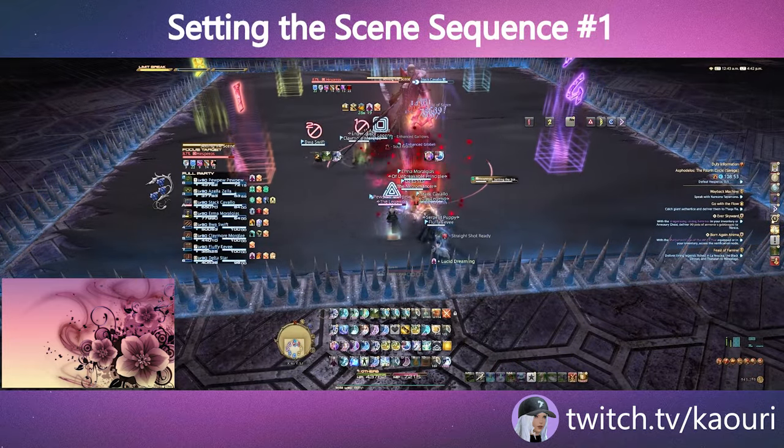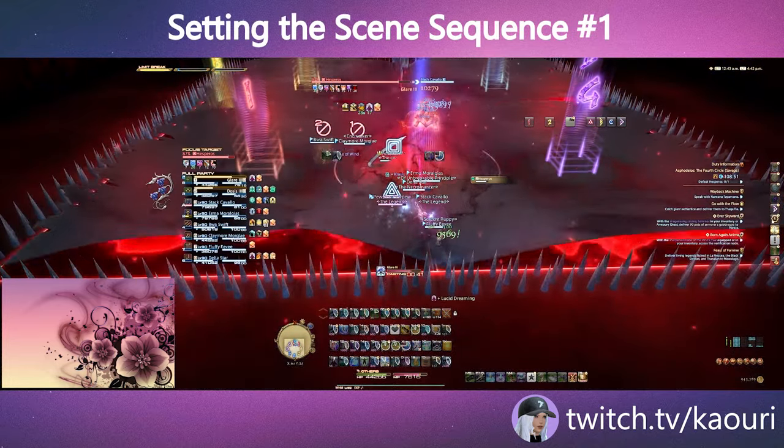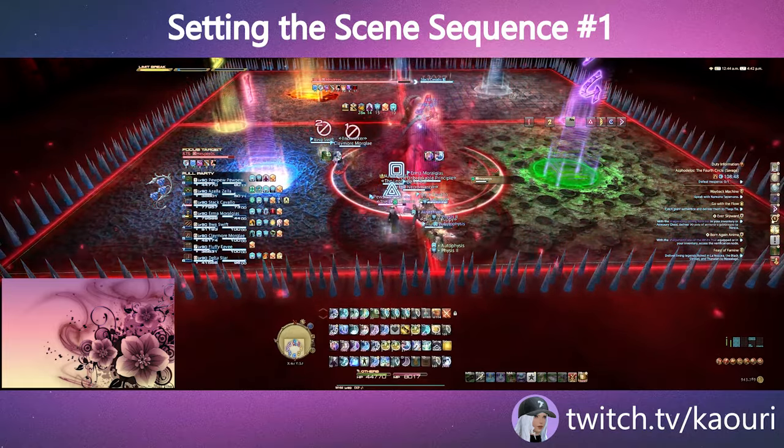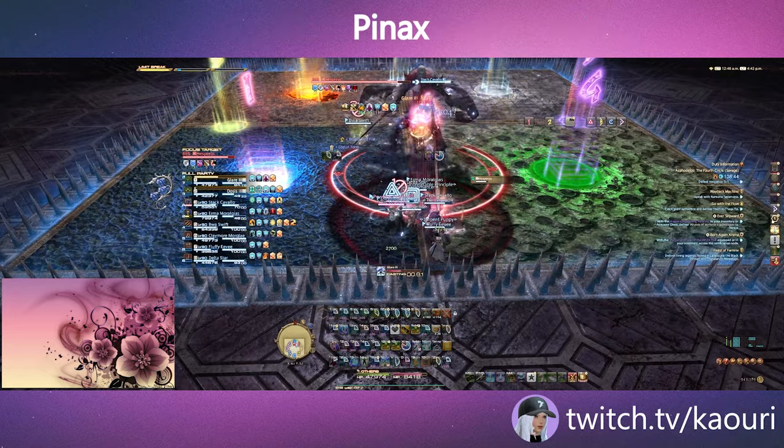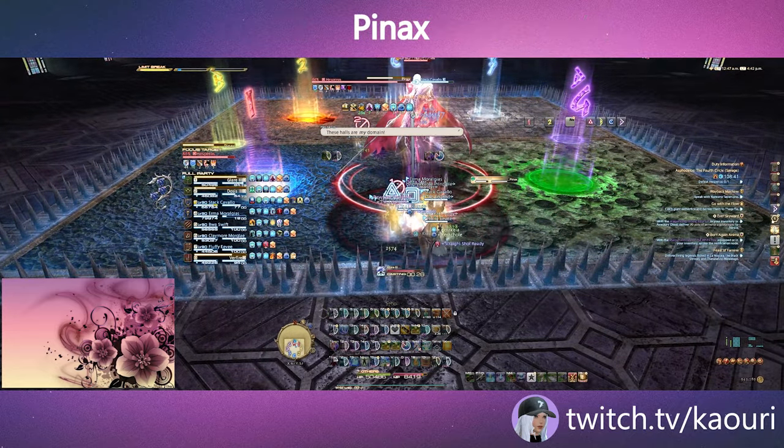Hesperus will cast Setting the Scene and divide the arena into four elemental quadrants. He will trigger each element once. Note that the circular wells cause damage over time. Pinax will be a random combination of elements in sets of two.